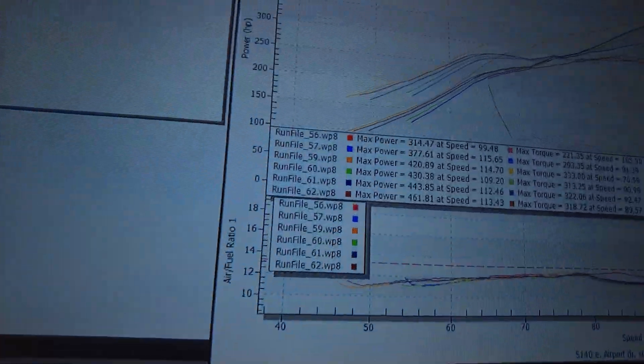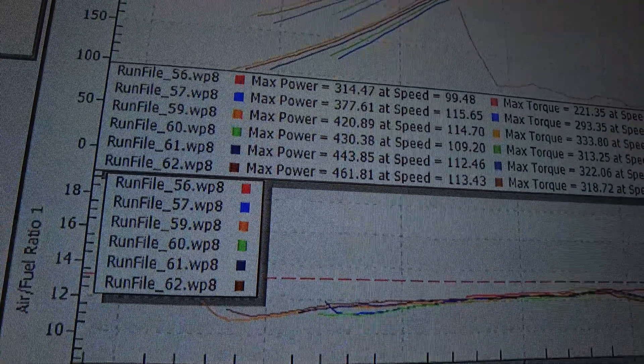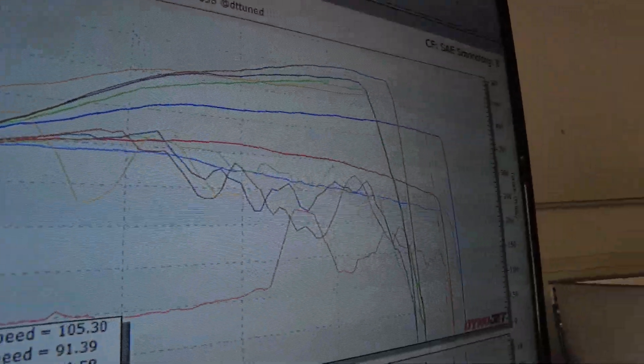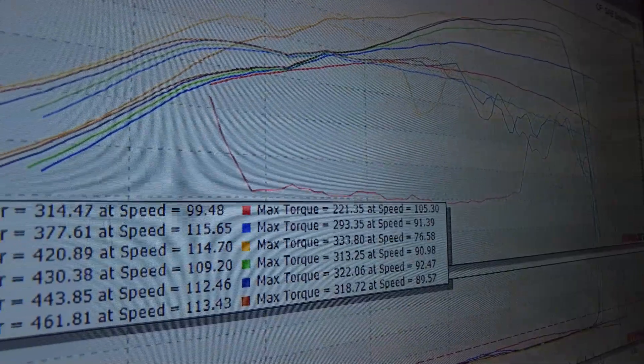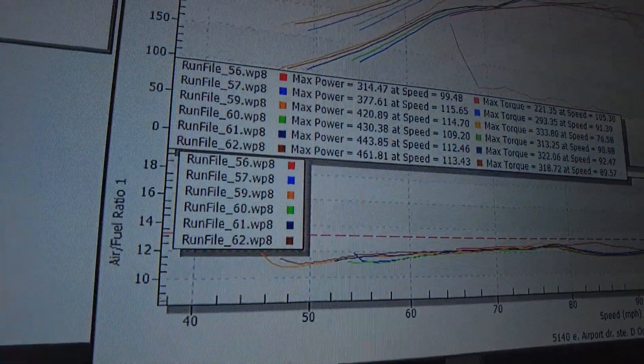Final numbers before the test day: we're ending at 461 wheel horsepower and 318 foot-pounds of torque. That's the brown line at the very top. You can see the power comes on slowly — not like a wall — and pretty smoothly. Yeah, pretty happy with that.